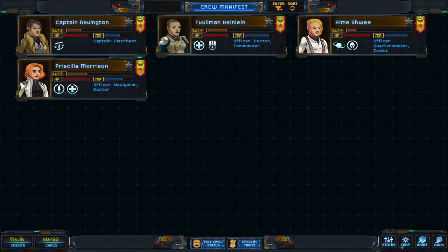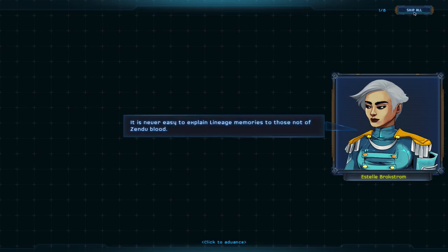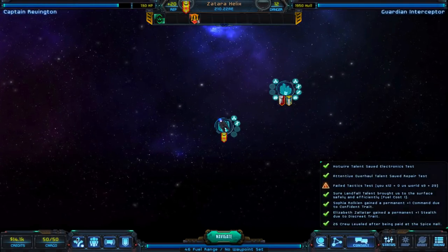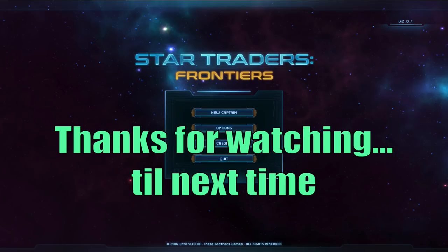Everyone's upgraded. We're back to space. We have an active mission here to escort the Arbiter. We're still staying in the sector — no hyperwarp jumps — and we have 48 weeks to do it. I'm going to pause here and we'll come back with episode three and take the Arbiter for a ride. See you guys next time, thank you.